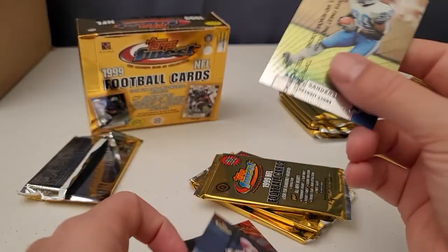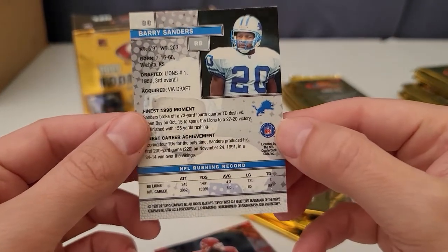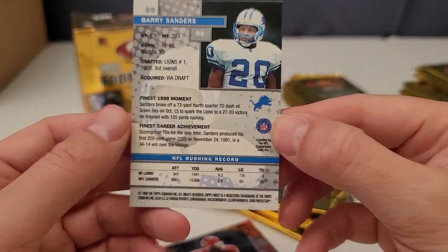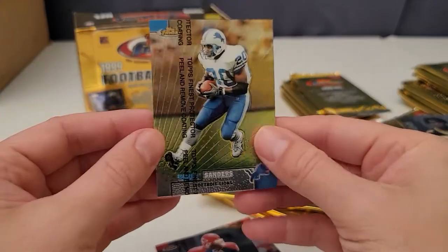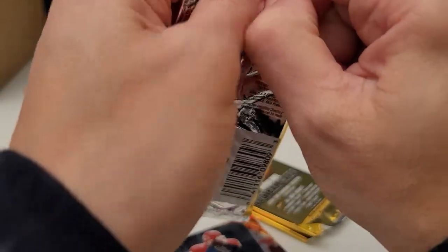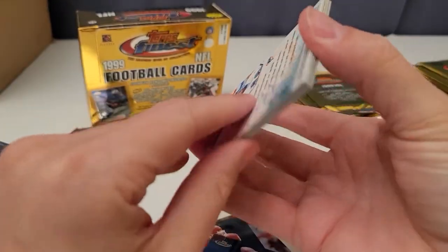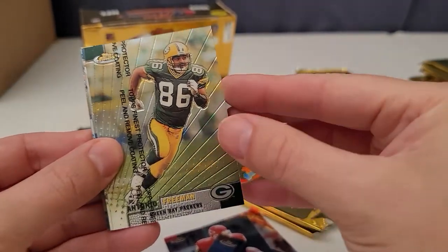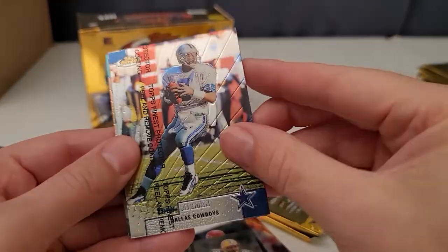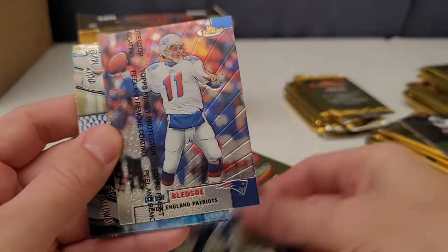Ty Detmer — I think he was a Heisman Trophy winner. There's a nice back of Barry Sanders: five-nine, though I think they're being generous, probably five-seven or five-eight. He was my favorite running back of all time, or at least of my generation. Growing up I never got to see Walter Payton much, or Jim Brown or Gale Sayers, so Barry Sanders was my favorite, which made me dislike Emmett Smith because I always felt they were competing.